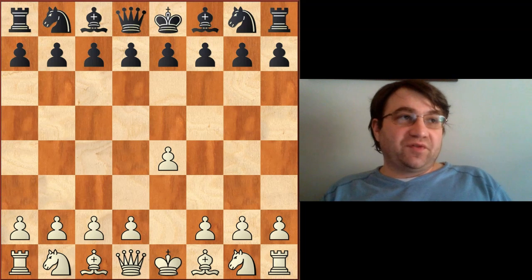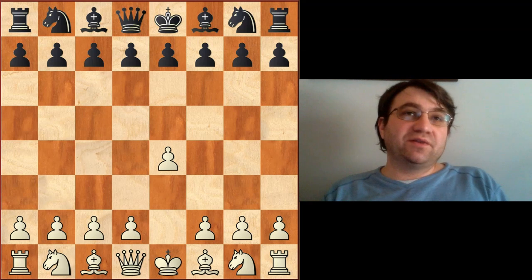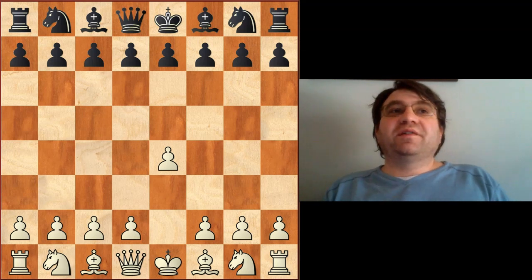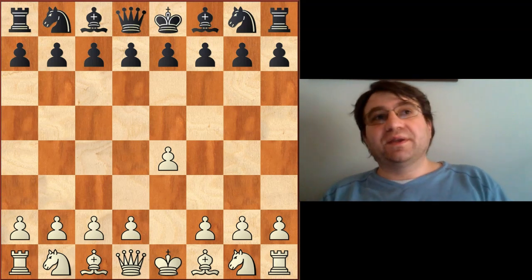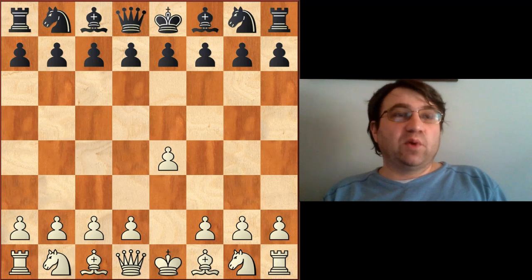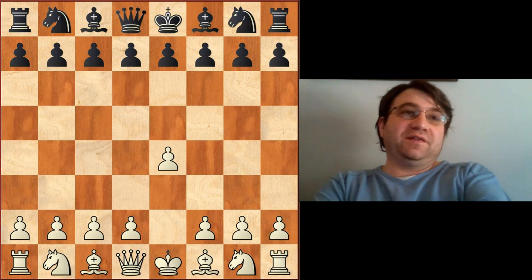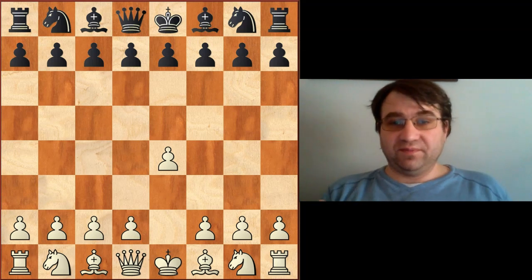Another thing 1600s are really bad at is they always break tension way too quickly. Strong players will keep tension forever — they'll have two pieces or two pawns facing off ready to capture each other and just leave them like that. But 1600s can't let it go; if it goes for more than three moves they'll simply capture something. There's this huge laundry list of things you have to fix with your middle games, and we'll talk about three of them today.